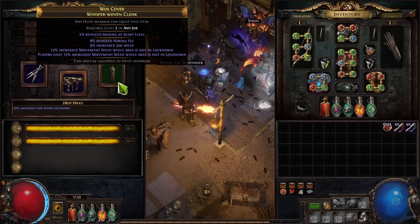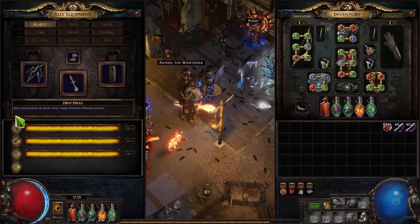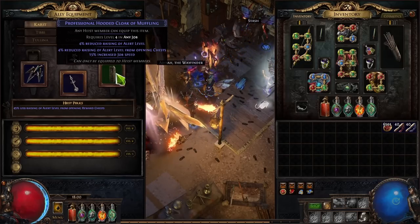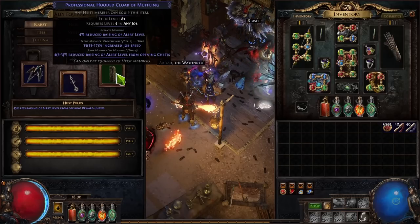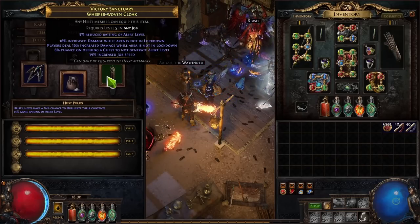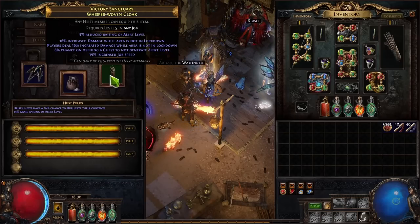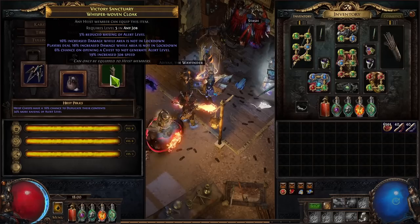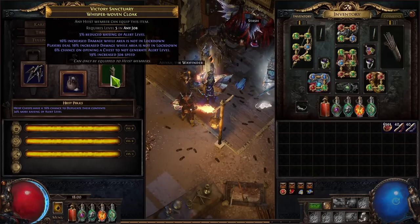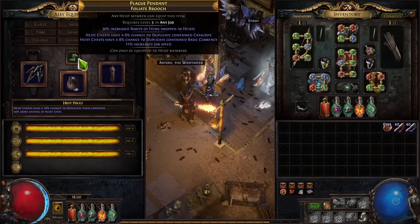On cloaks you want reduced raising of alert level from opening chests and increased job speed - those are the two most important modifiers. For Vindiri specifically, chance on opening a chest to not generate alert level is also a great mod. Item quantity and time before lockdown don't really matter unless you're doing a lockdown strategy with Isla.